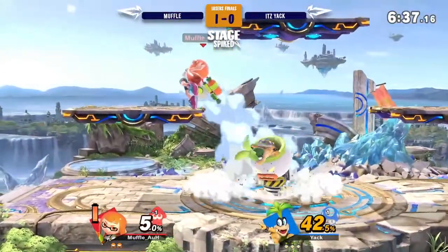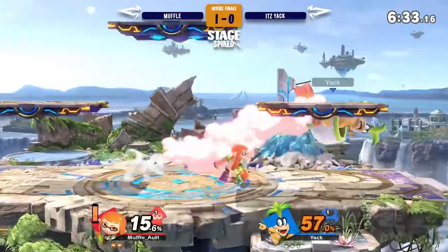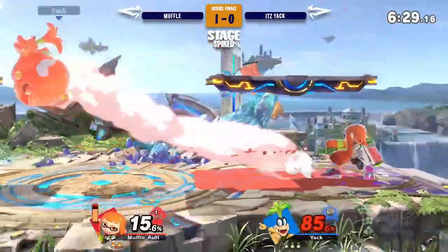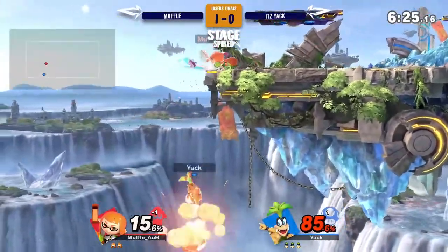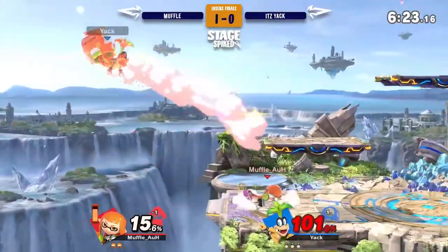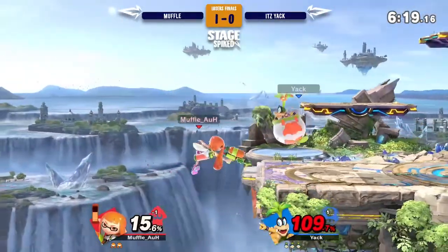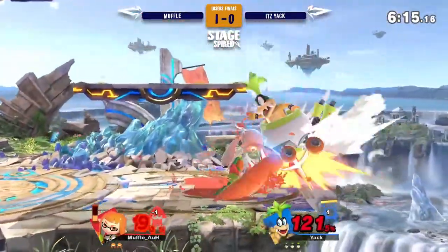He probably expected the game to put him in a tech chase attack situation, but he was fine, so he just directional air dodged off the stage. It happens in Ultimate — it's the game we play. Itziak's probably not too worried. He's got a solid lead here, but Muffle's kind of aiming it up real quick.